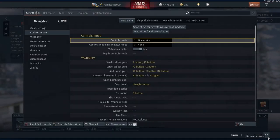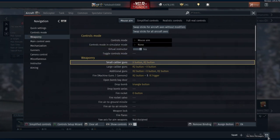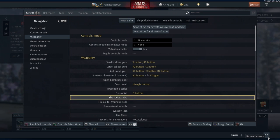Alright, so first things first, just get rid of the default controls, just totally scrap them. These are just terribly thought out, they don't include any proper pitch or flap control, and you're just not going to be able to match the PC players with these, so they're only going to hinder your performance.